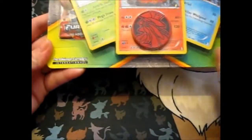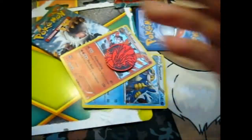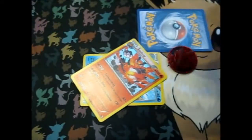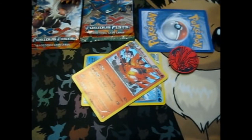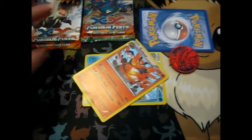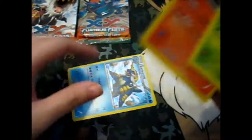They say these are promo cards but these are just normal holos — they're not promos at all, which is very misleading. Okay, so we got old school again with Furious Fists. These are the same two pack types from Pack Hearts from before, just the spare ones instead of throwing them out.